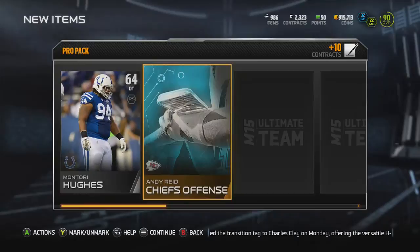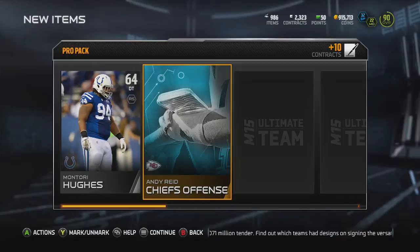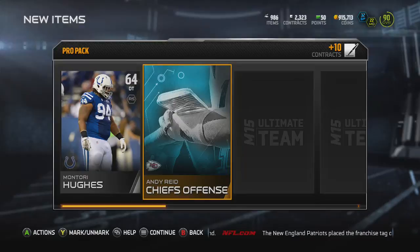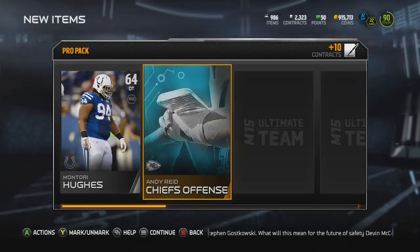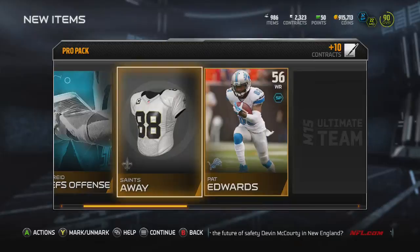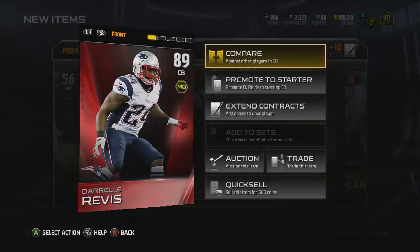This is probably our last pro pack. Let's clutch it out with an elite — I really need some coins. It's going to take a lot of effort to get back up to a million. Not too bad, but a decent amount of effort. I'm only down about 85k right now. I could sell some cards that I have and make that back. There we go — 89 overall Dorel Rivas. Nice pull right there.